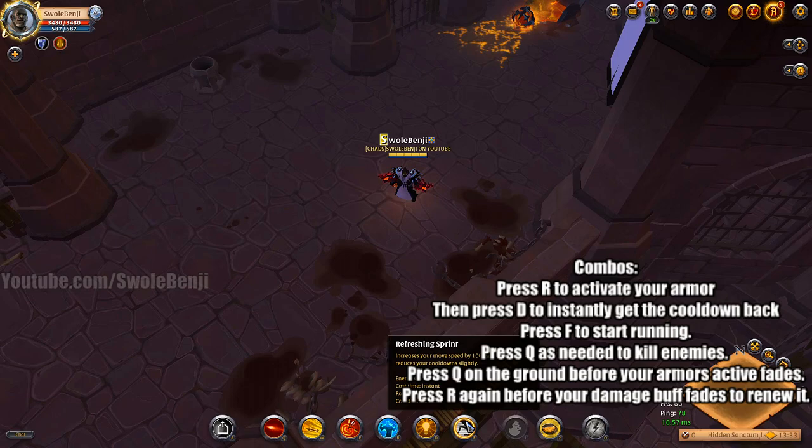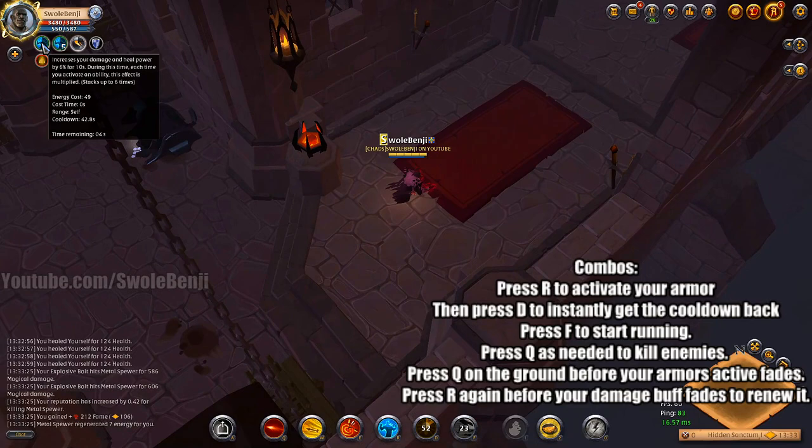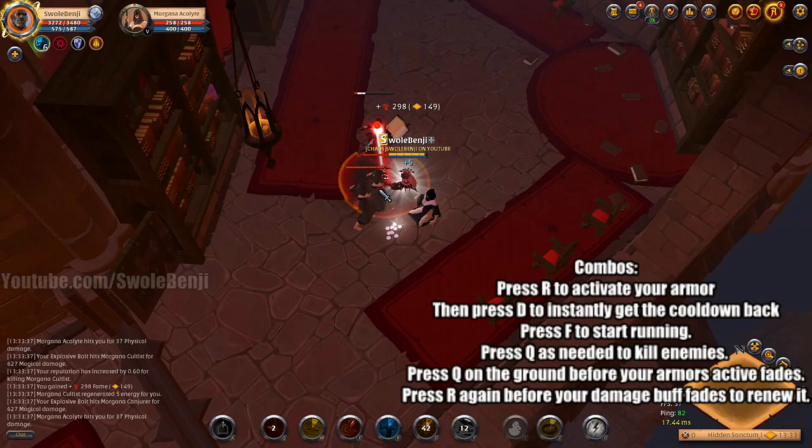Here's how the combo works. Press R to activate your chest piece, immediately followed by D. Then use F to run towards your enemy and spam the Q button. What this will do is stack up damage and allow you to shoot twice in a row at your opponent. Now, before this buff runs out, you need to shoot a Q at the ground and this will increase the duration of your damage buff. While you have the damage buff, simply shoot at enemies to kill them.